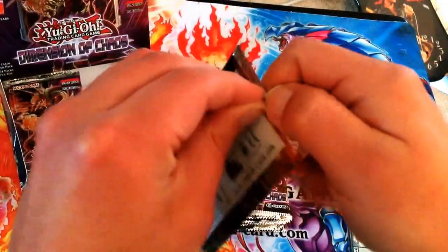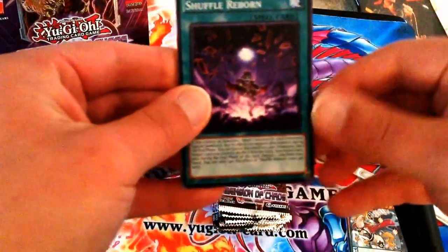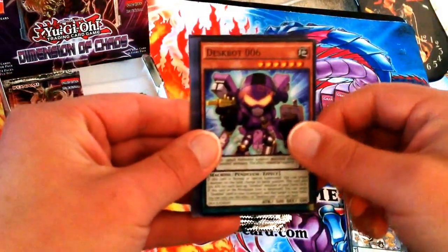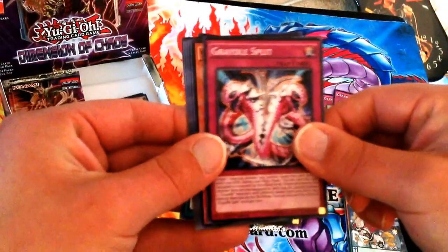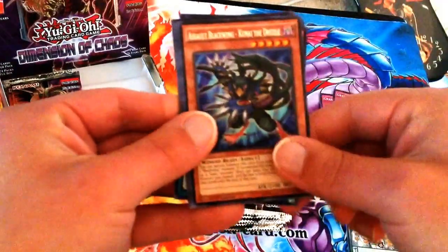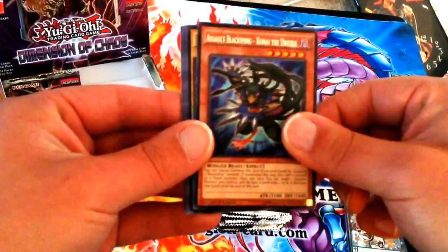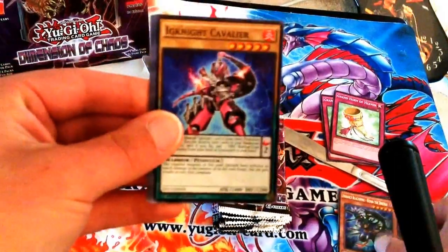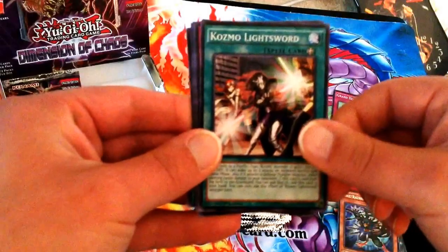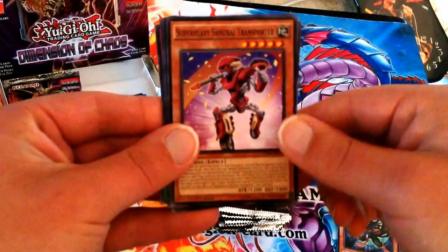Next pack: Shovel Reborn, Deskbot 006 — the new Deskbot released in this set — Great Elf Split, Super Heavy Samurai Soul Claw. The Rare this time is a card I might need for my Blackwing deck — Assault Blackwing Kunai the Drizzle. We have another Ignite Cavalier, Cosmo Light Sword, one of the new Cosmos in this set, Dark Contract with the Witch, and Super Heavy Samurai Transporter.